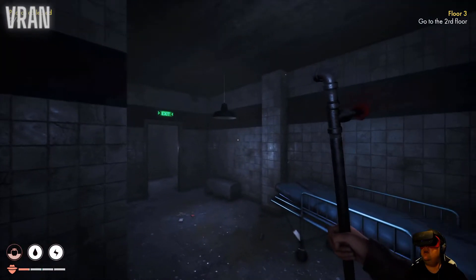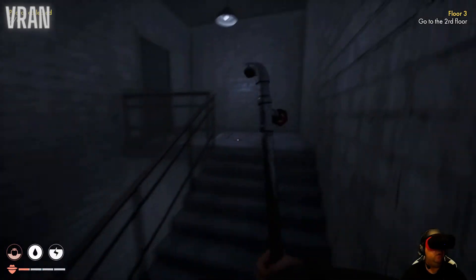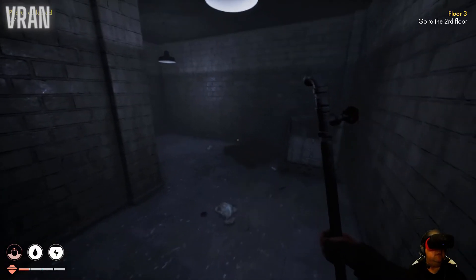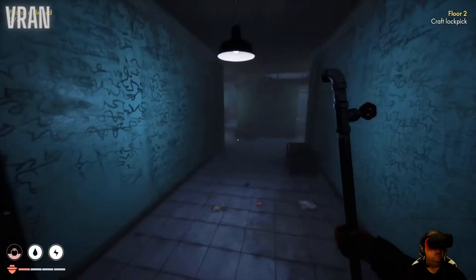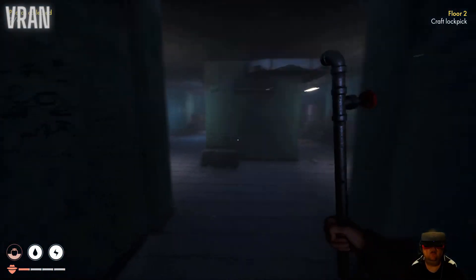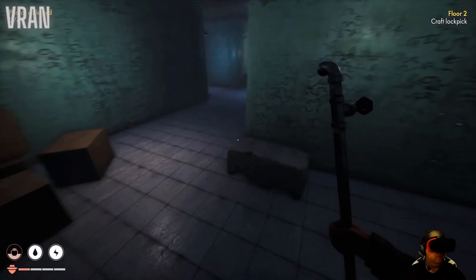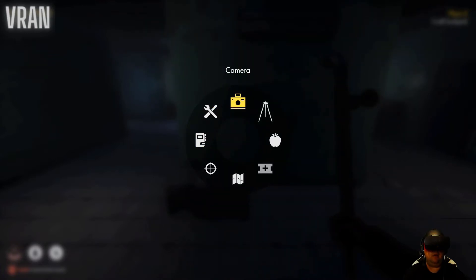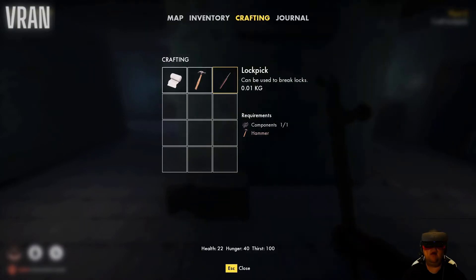Are we good here? Go to the second floor. Don't mind if I do. Are we on the second floor? Yes we are! Holy shit - look at all those scribbles. Craft a lockpick - can I do it already? I don't think I have all the ingredients. I need a hammer, and for the hammer I need to find something.